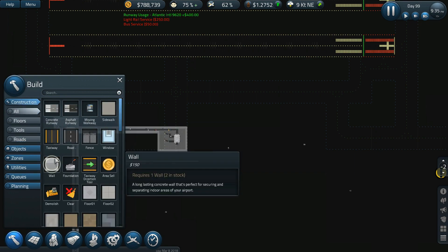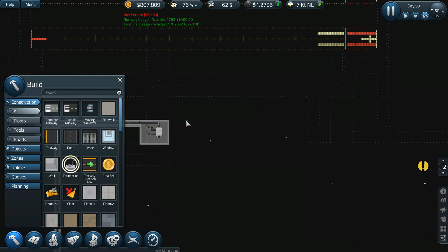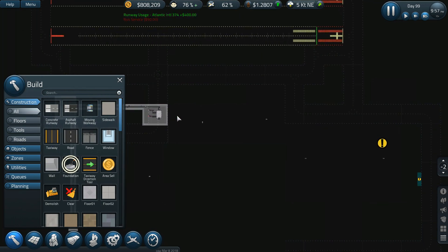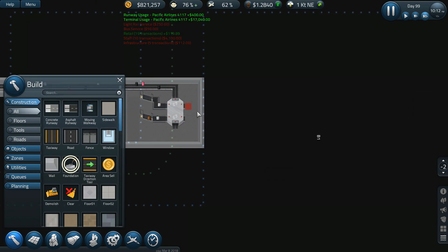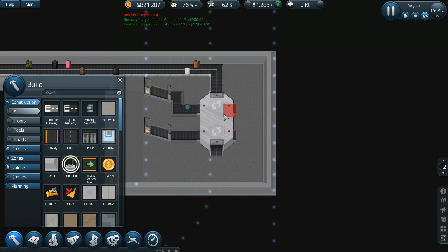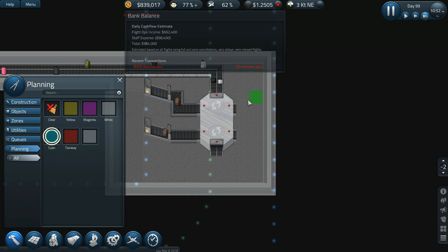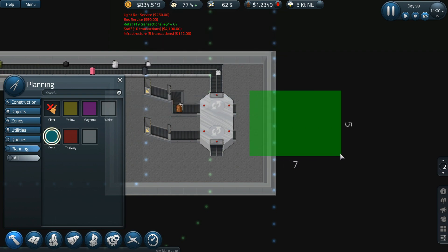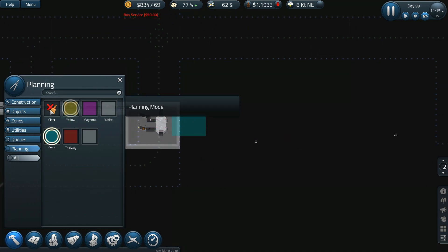All right, let's get this built. I want this to come straight out and be big enough to house both of these. This is where it's going to cost us, but we actually almost have a million dollars in the bank, which is pretty awesome. That's about how big we're looking to be right there.